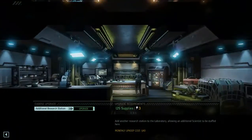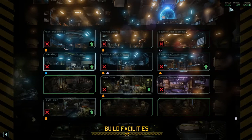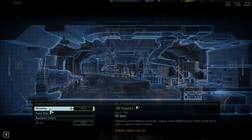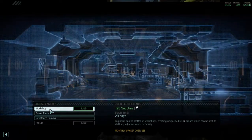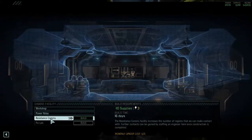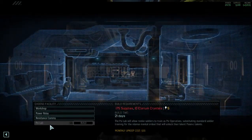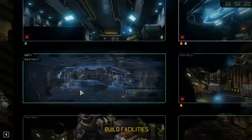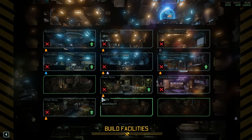Let's see build facilities — I could definitely do with more facilities. Laboratory, power relay, resistance comms, workshop. I can build drones here. I would definitely love a Scilab but I don't have Tandellarium crystals apparently. Do I have a workshop? Proving grounds — no. I would need a laboratory, power relay, and two power relays. It would be better right here where I can improve like four of them.